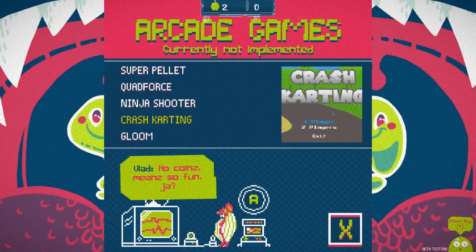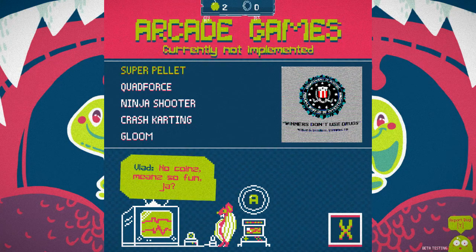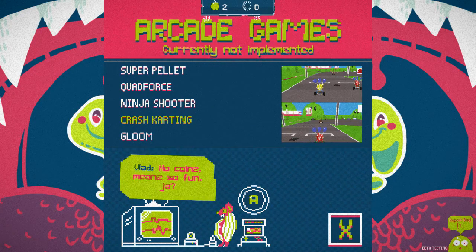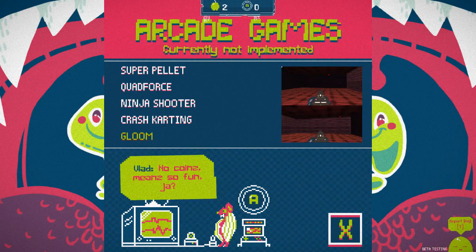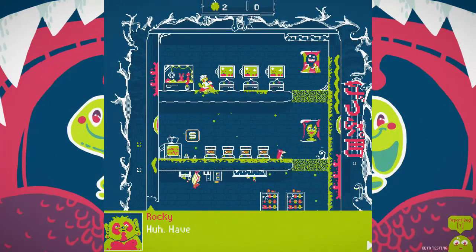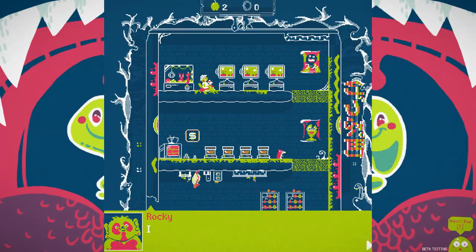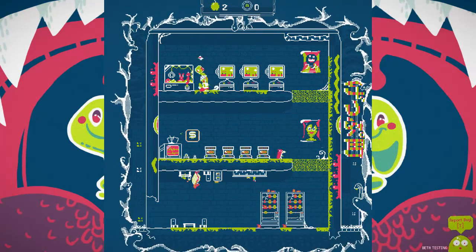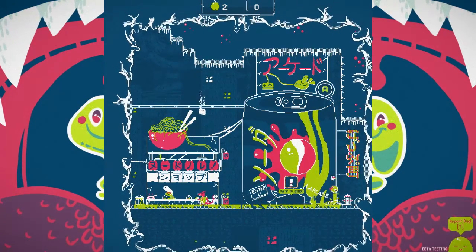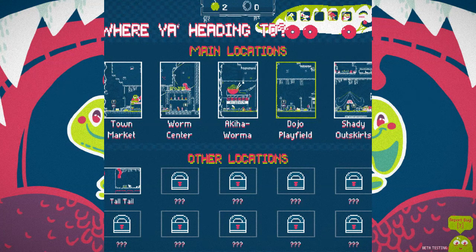No coins means no fun. I don't have enough coins for the arcade. It's Rocky from Pocky and Rocky! 'Have you seen my friend around? She goes by the name of Pocky.' I just put in coordinates for a multiplayer session and she vanished on me. This is a whole huge city. Dojo playfield - I'm gonna finish going through the town and we'll call it a video. I did not expect all of this side stuff - this is pretty intense.